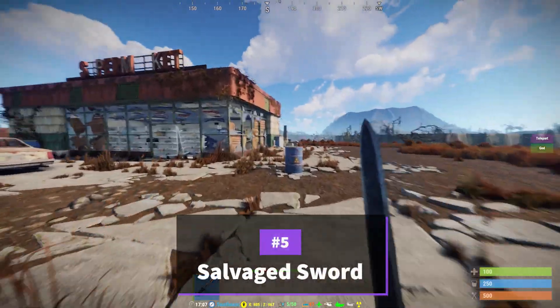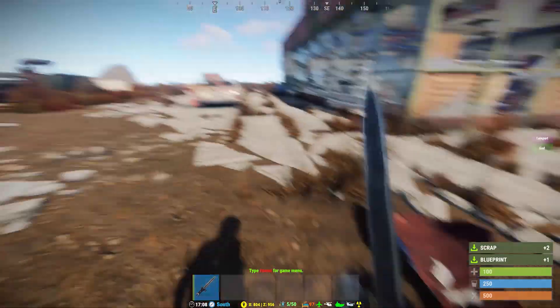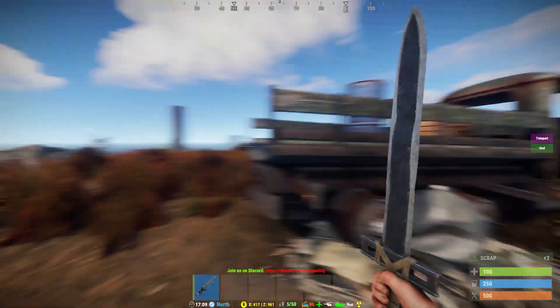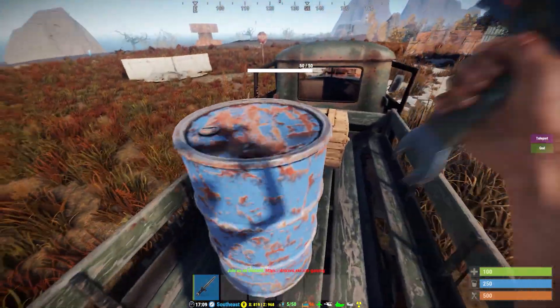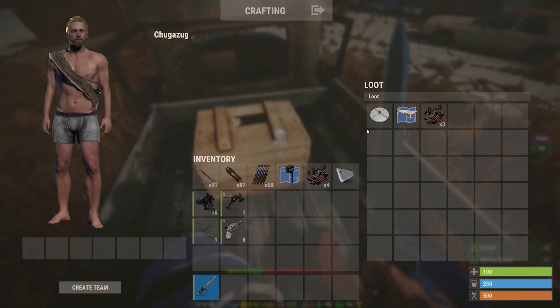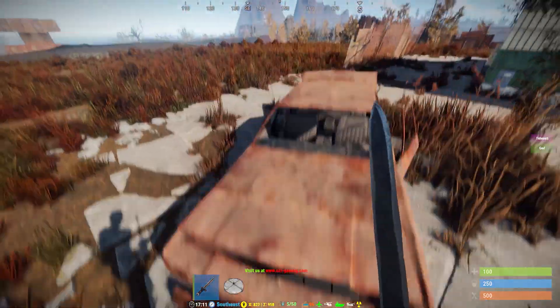The fifth weapon you should get as soon as you can is a salvage sword. This weapon can be found easily on the road in either a toolbox or a crate. Not only are these good for self defense but they are also good for looting. You can use these to destroy barrels and wood walls so I would keep as many of these as you can. You can also throw them to do a ton of damage if you don't have any other option.